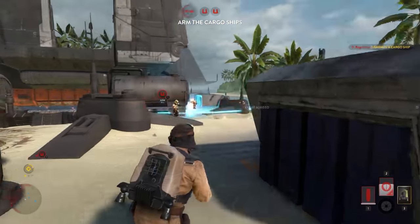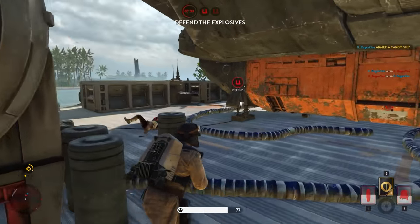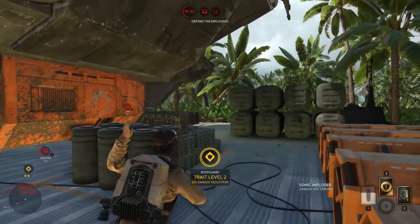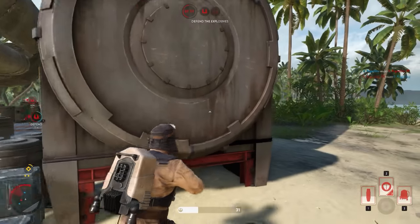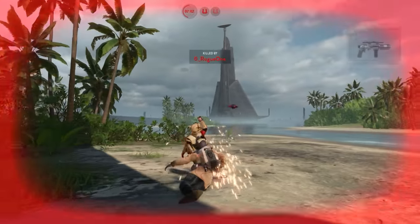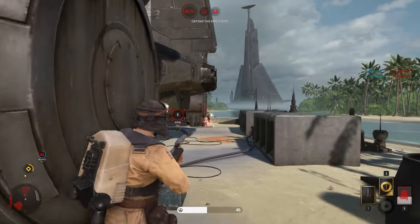The Imperials have deactivated our explosive charge — engage the stormtroopers and reset our device. They've got superior numbers. Protect your explosive charge, don't let the Imperials disarm. Look sharp, hostile entering the area. Look out! Hold on! Enemies ahead! Almost there. Hold the Imperials off those charges.